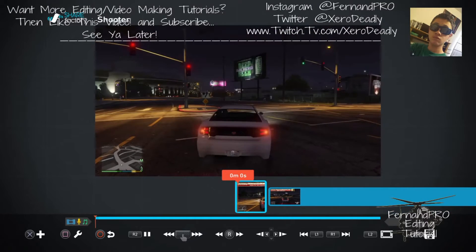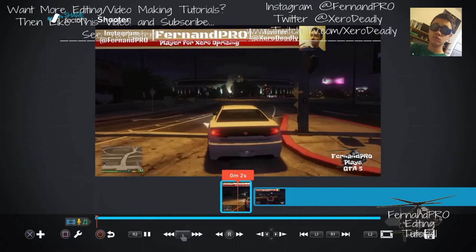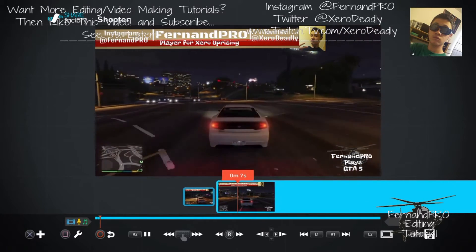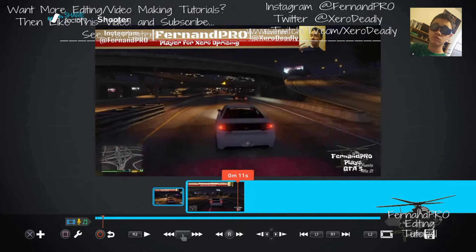So watch: 'What's up guys, it's Fernan Pro, welcome back, different GTA 5...' — it's because I have no internet right now, I have internet but it's not working. That's one of the good ways to edit.